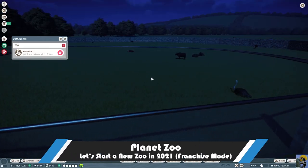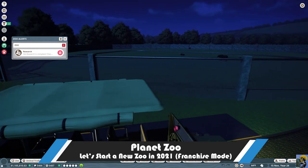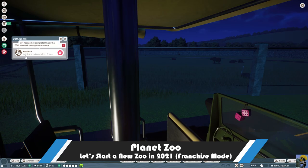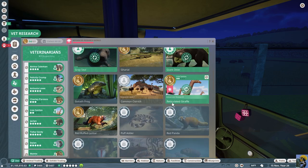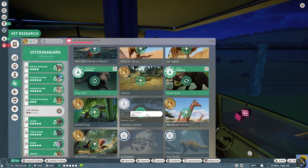Hello everyone, how's it going? Dr. Incompetent here, and let's play some Planet Zoo. Look at our amazing adventure ride with the fuzzy dice. We've finished some giant otter research, and we're not researching all of our new animals. So we're going to take Lisa Santos off of this and put her on ostrich.